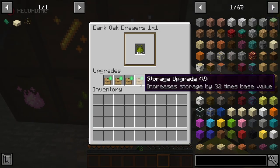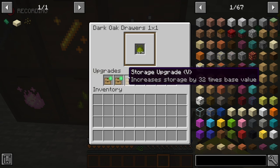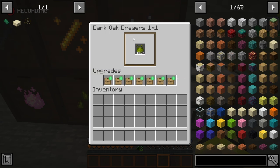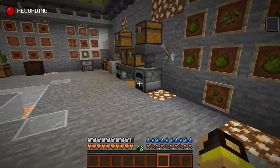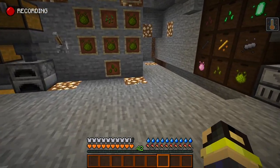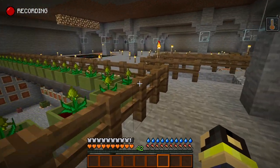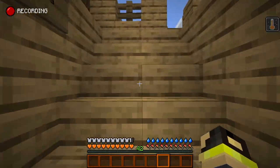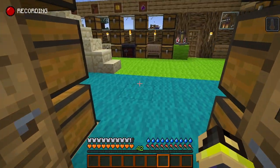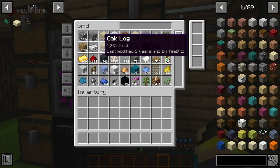If you right-click in here, we have 18,700 inferium essences being stored in this oak drawer here. But I want it upstairs in my storage unit - it's not necessary to be down here. We're going to go upstairs, grab some materials from our storage system, and build a transfer system to move all the materials from down here up there and into our ME system.